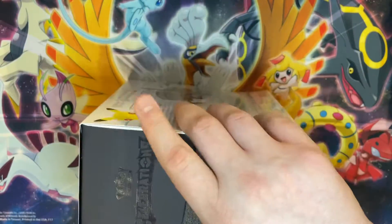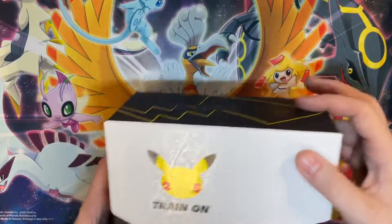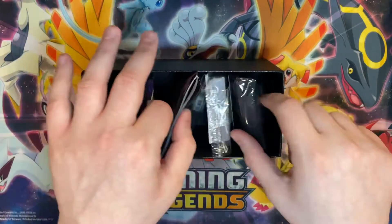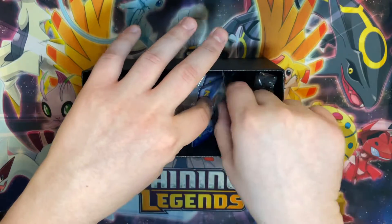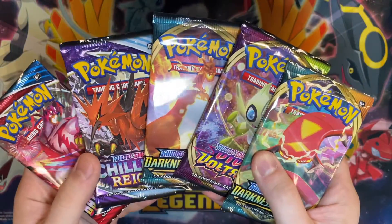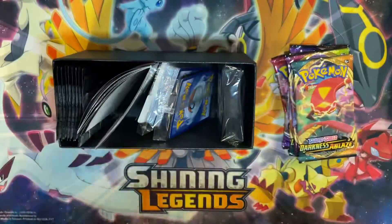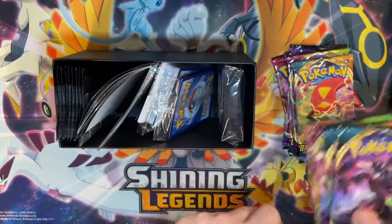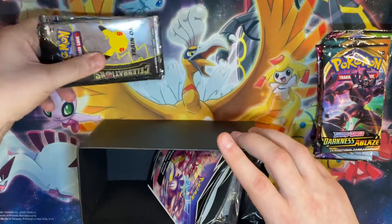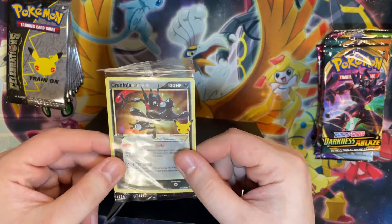We know what comes in them at this point. We've both covered videos where we discuss all the odds and ends — the players guide, the top loader, the stabilizer. In our previous video we did not open the five packs that came in the ETB — we only did the celebration pack — so we'll make sure we do those this time. We get 10 extra packs; we'll start with those first and then get to the celebration packs thereafter. We also got the Ninja card, very nice.